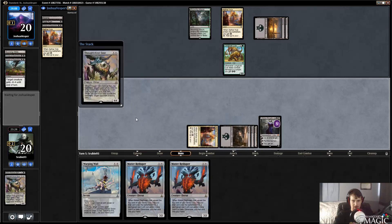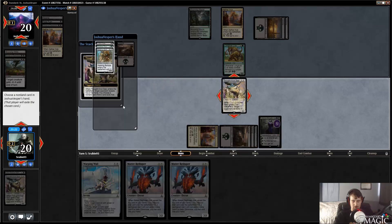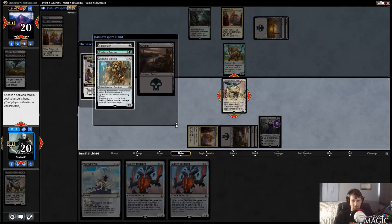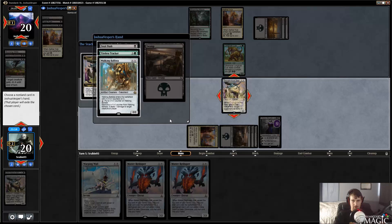All right, Thoughtseize again — best draw off the top. Walking Ballista, Tireless Tracker. All right, I guess now we'll take the Ballista again.